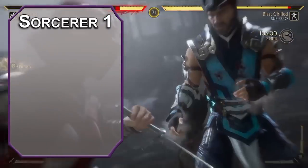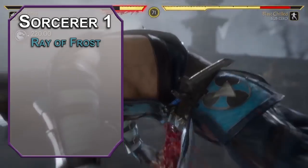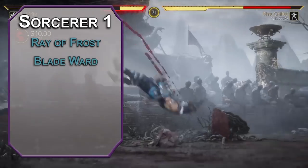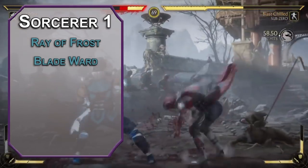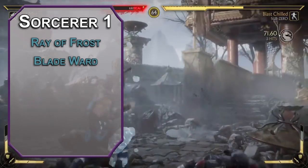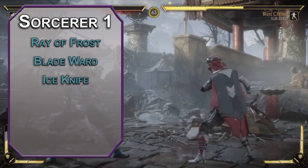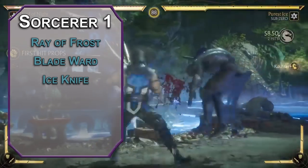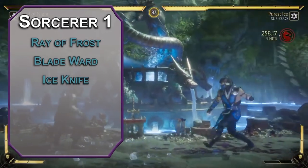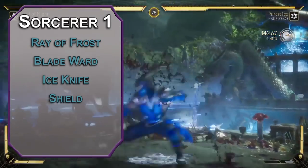Bouncing over to sorcerer now — first level sorcerers can learn four cantrips of their choice. Ray of Frost is a ranged spell attack that deals 1d8 cold damage to a target within 60 feet and slows their movement by 10 feet. Blade Ward functions like a block, reducing bludgeoning, piercing, and slashing damage by half for one round. For your two first level spells, Ice Knife is a ranged spell attack that deals 1d10 piercing damage on a hit, then the knife explodes and deals 2d6 cold damage to creatures within 5 feet that fail a dex save. Shield lets you add 5 to your AC as a reaction, so throw up a quick ice wall and keep yourself safe.